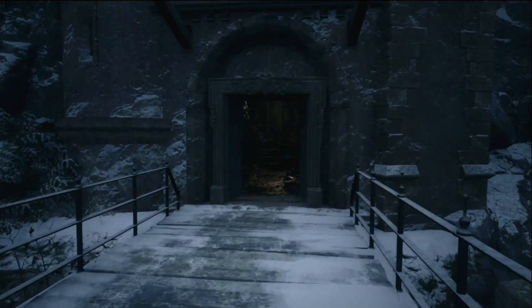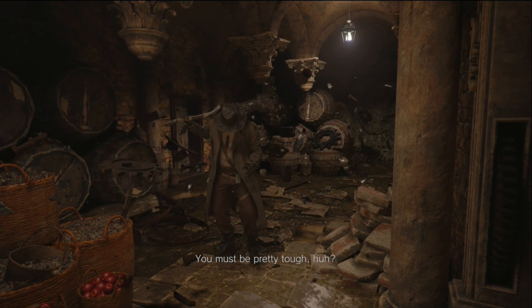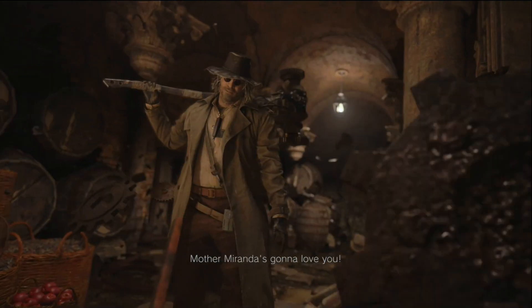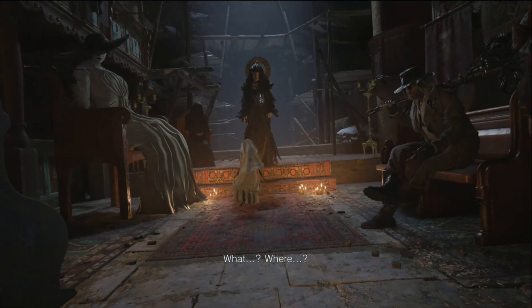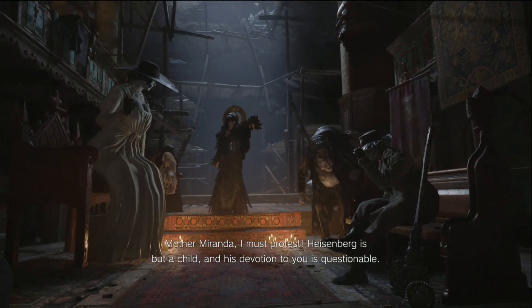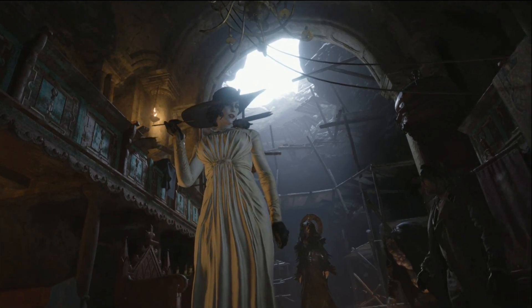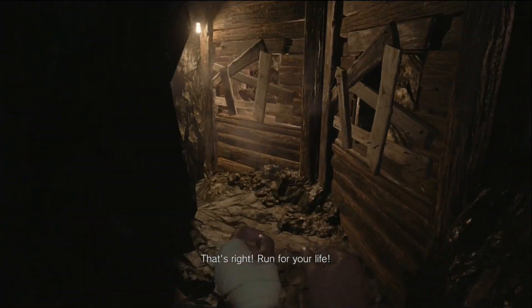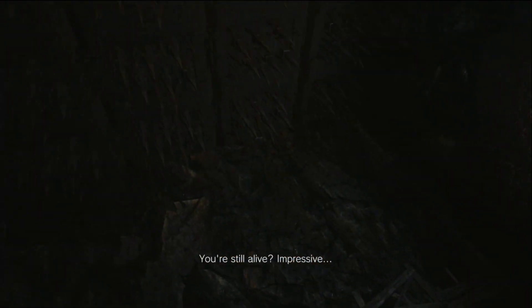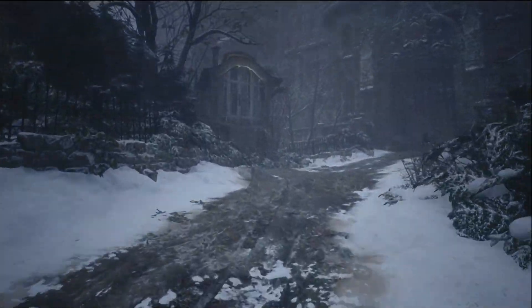Ethan sees Yulian begging for his life as Mother Miranda takes it from him and vanishes. Ethan goes to the castle believing that's where Rose is. He runs into Carl Heisenberg, who restrains him and takes him to Mother Miranda. Ethan wakes up in front of the lords and Mother Miranda, who decides to put Ethan's fate in Carl's hands. Alcina gets indignant, arguing that Carl is immature and has questionable devotion to Miranda. Miranda asserts her decision is final and Carl has Ethan running through an obstacle course.